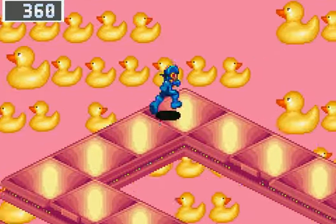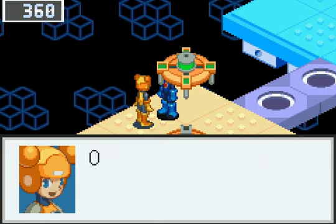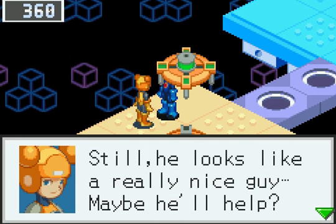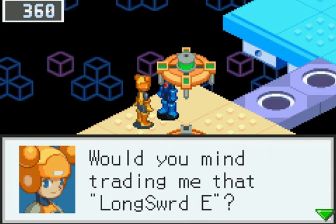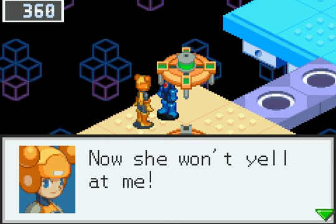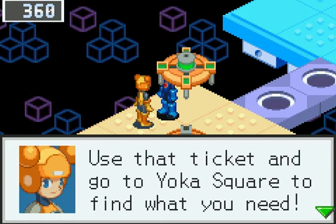Is it that difficult to get good help these days? If you want something done right, you gotta do it yourself. Is that chip you have there a Longsword E? Where did you find it? I didn't mean to imply that you stole it — I'm the one who lost the chip after all. Would you mind trading me that Longsword E? I'll give you a Yoka pass! Please? Sure. What a gentleman! Now she won't yell at me! Here's the item I promised you — how'd you like my acting? Were you moved? Use that ticket and go to Yoka Square to find what you need.